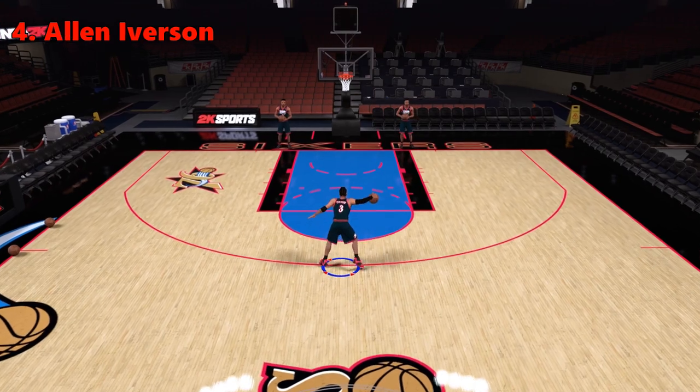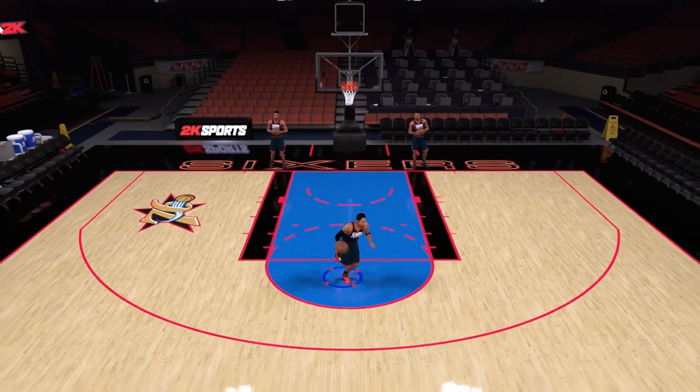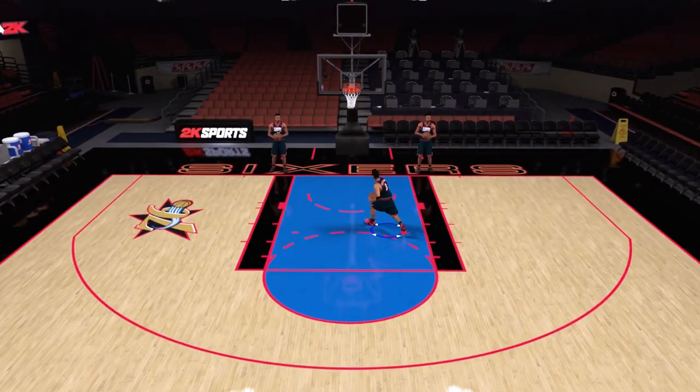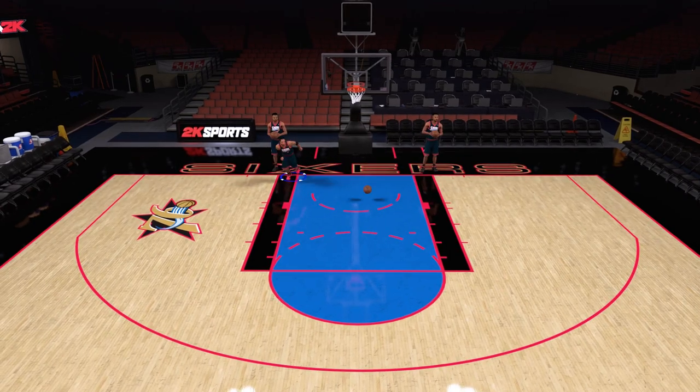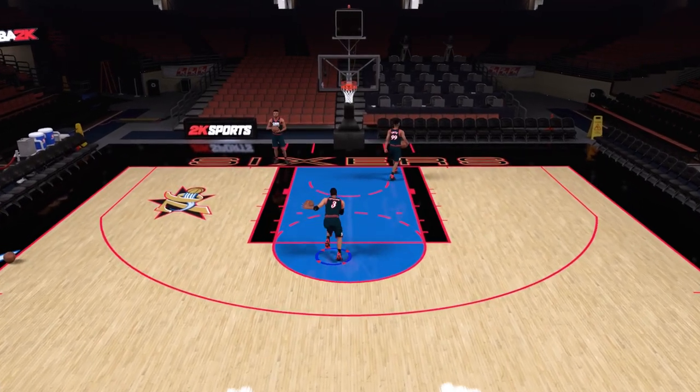At 4 is the answer, Allen Iverson. Just like Randy Moss, once he raises the hand you know it's game over. His animation has the mandatory two dribbles before you can do anything else. Then comes the hang dribble that you can rock out of, or break as many ankles as humanly possible going the other way.